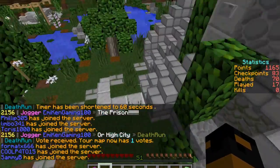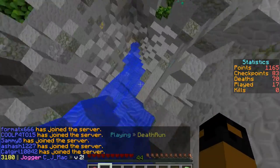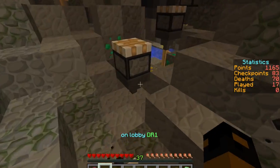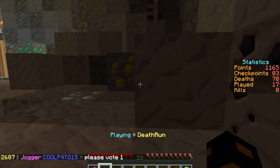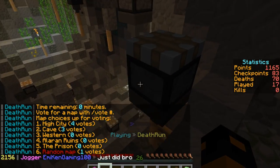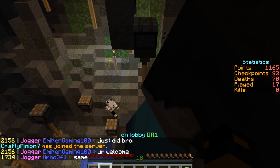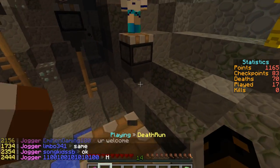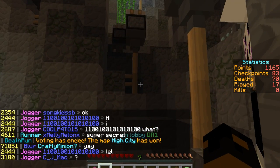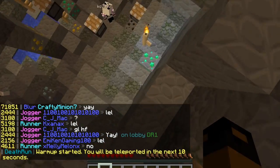So deathrun — how it works is there are two deaths, and by deaths I mean people who want to sabotage you. How you sabotage is each track, or each section of the track — because there's one huge track broken off by sections and checkpoints — each section has about five to six traps, give or take. Deaths can activate them, ranging from falling TNT to the ground falling out from under you. Everyone else is just runners.